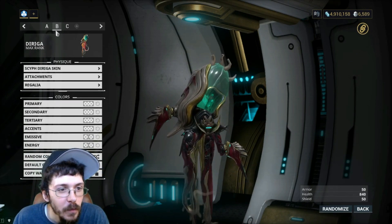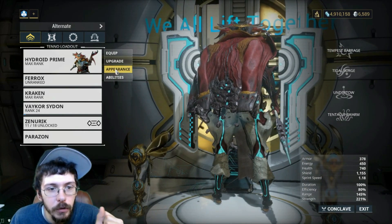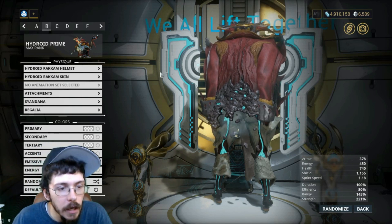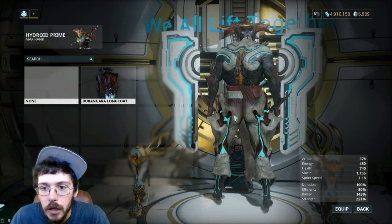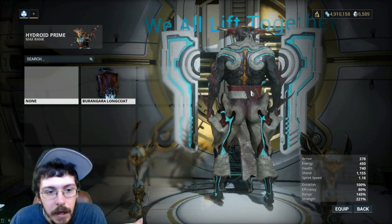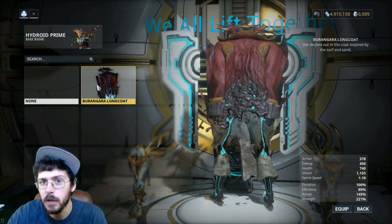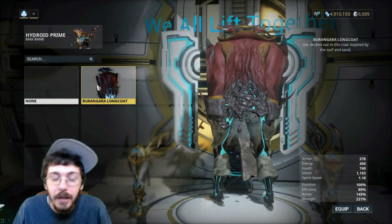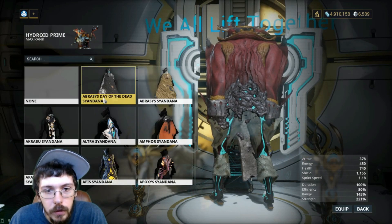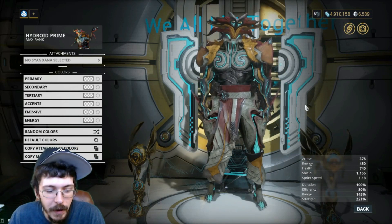Looking at the deluxe skin, there's a really cool auxiliary which is specific to Hydroid — it comes with the deluxe skin but you cannot put it on other frames. It's not a Syandana. It's specifically in the attachments under the auxiliary slot. His back has this energy flow running through it. Some people might prefer to throw a Syandana on here, but I really like the coat personally — I think it looks really awesome.